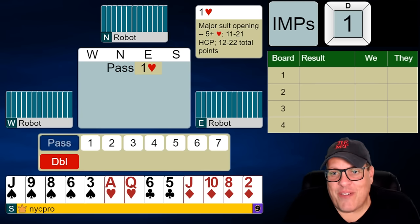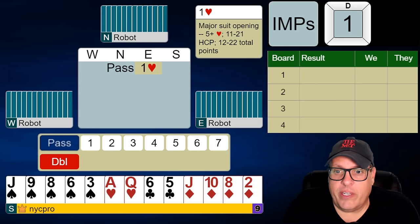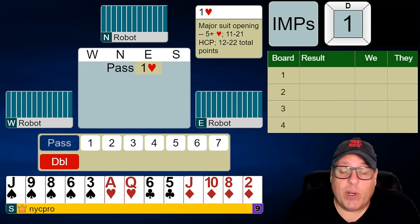What's up, people? This is event three of our weekly challenge with the robots, and here we are rolling in with a non-best-hand imps tournament. Four boards against just the robots at the other table. We have an interesting choice at the first spot here on board one.